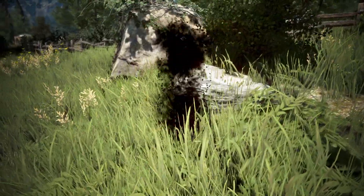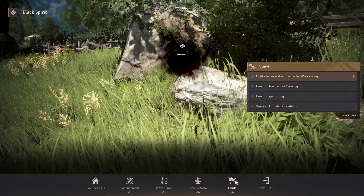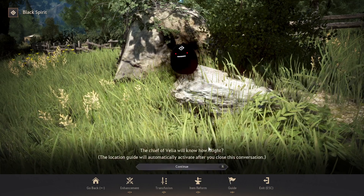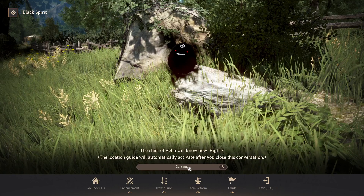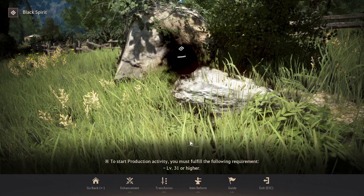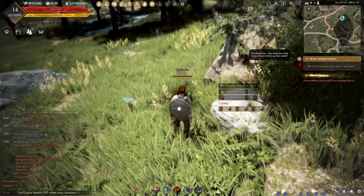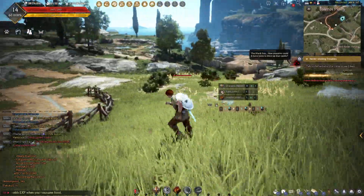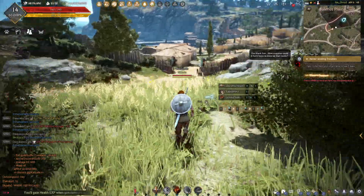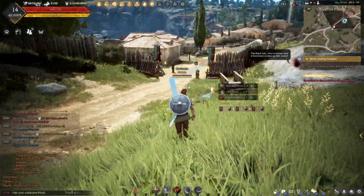I summon up the black spirit. I go to guide — I'd like to learn about gathering processing. Chief of failure will know the location automatically. Start productivity activity — must follow... Level 31 or higher? Well, okay then. I am not level 31 or higher. That's problematic.